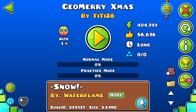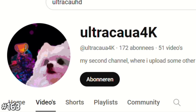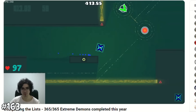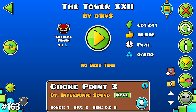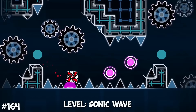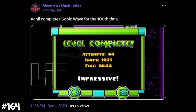Now for the A tier — the greatest Geometry Dash facts in existence. A player named UltraCowHD completed 365 extreme demon difficulty levels in an entire year, averaging 1 extreme demon per day. Sonic Wave once was one of the hardest demons in the game and still is incredibly hard, with tight wave parts and unseeable gameplay. A player named Zany beat this level 100 times.